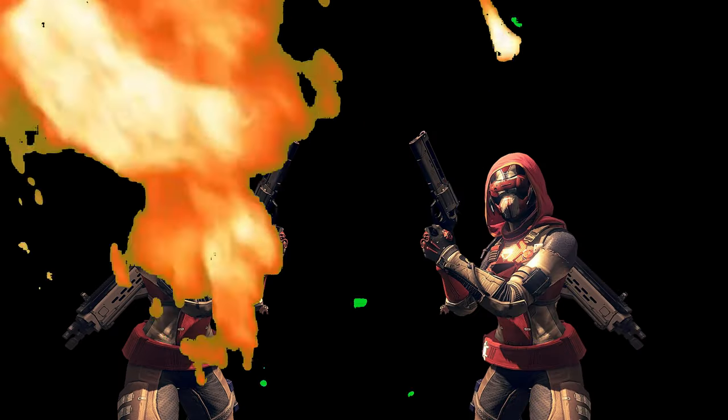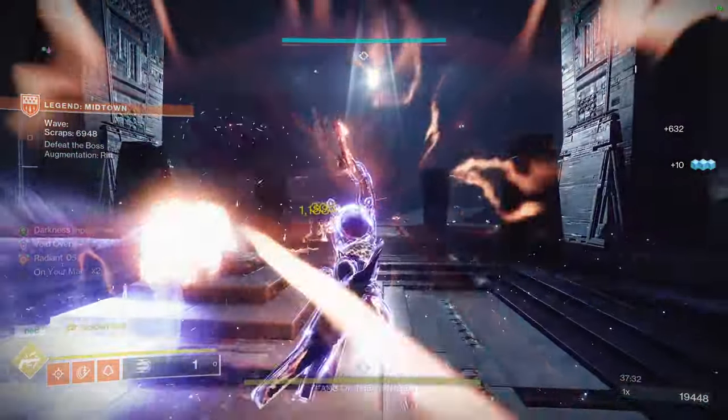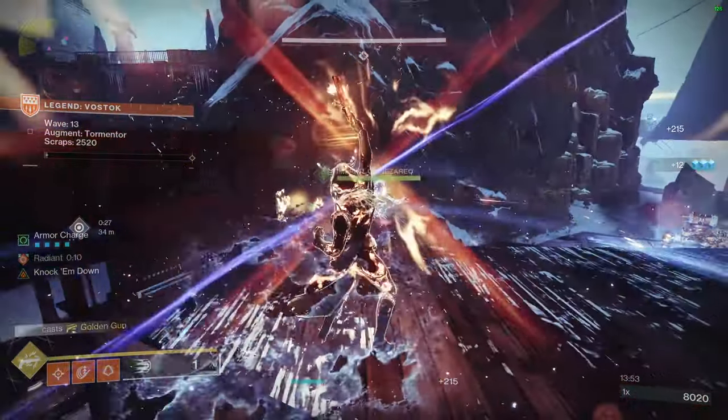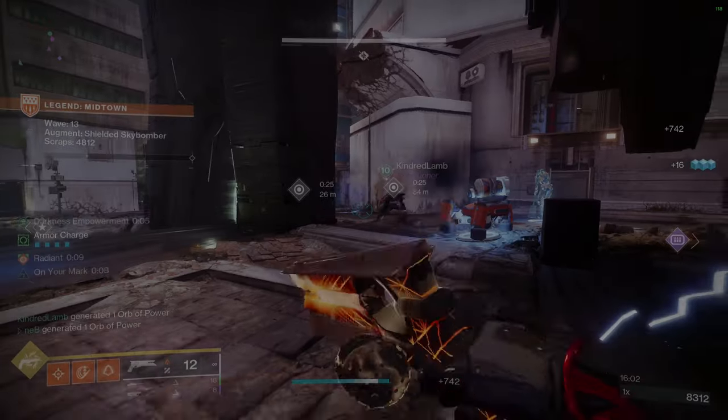Legend Onslaught — seems pretty easy at first, and then this guy appears and you're dead. How do you stop that from happening? You can't just slap on Golden Gun and Celestial Nighthawk and call it a day. How do you get rid of adds, and how are you gonna survive?